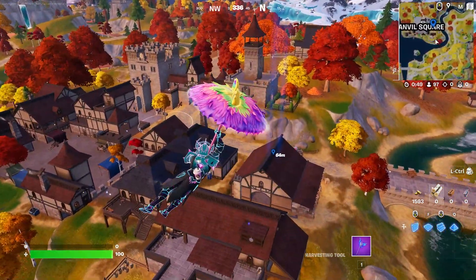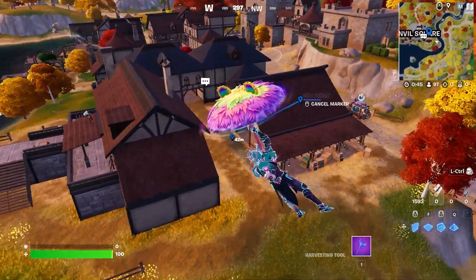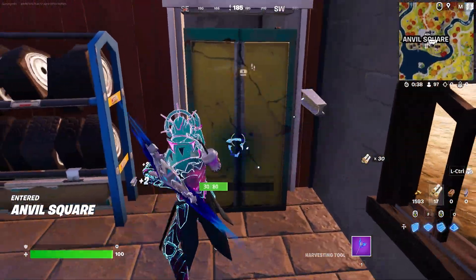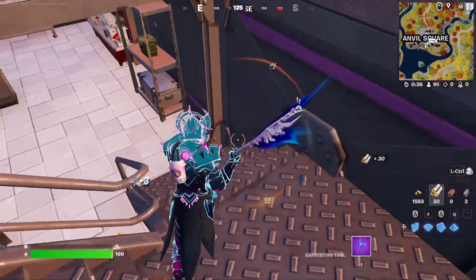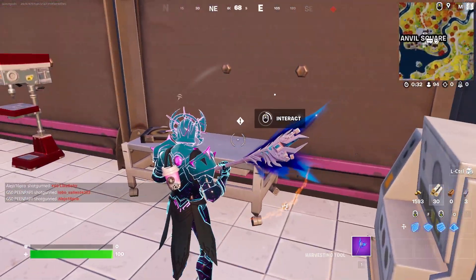If you don't know exactly where this is, you can go ahead and pause the video. What you're going to need to do is run on into this entrance. Once you land at this entrance, you're going to need to run over here to the left, break this little thing, and then run on down into the basement.